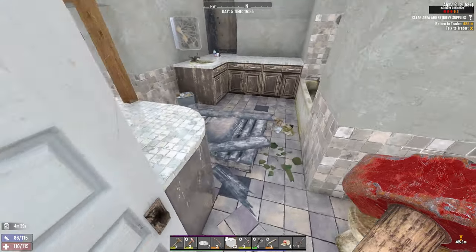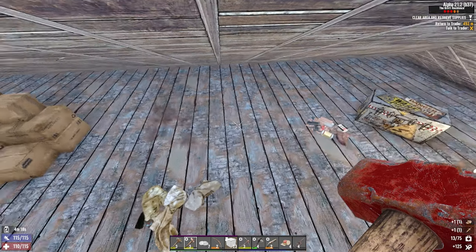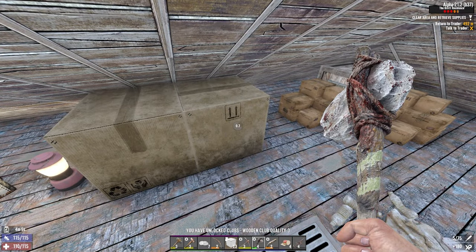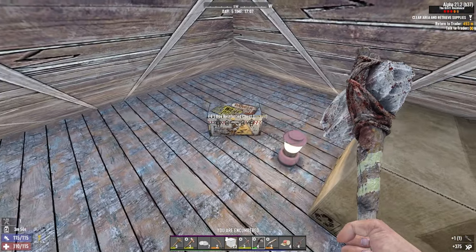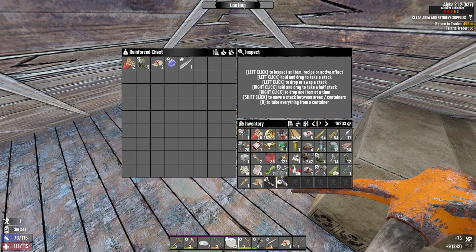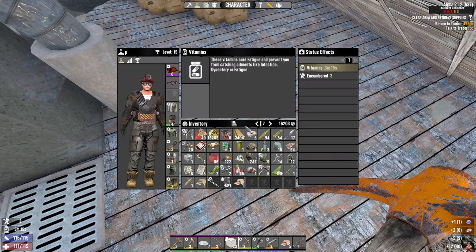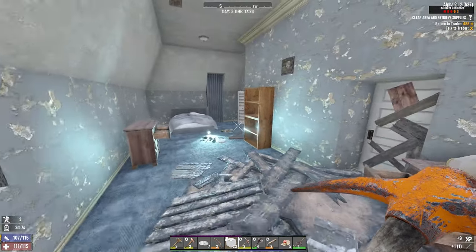Got some meds here, the usual stuff. Some more meds and some ammo. Reflex sight mod schematic, another lump, armored up. Another shotgun tube extender — so I definitely didn't need that book because now I have two of those. Another beaker, a tempered blade mod schematic, a water purifier mod — which is always nice. That lets you drink from rivers without needing to purify the water. Let's open up these other safes as well.